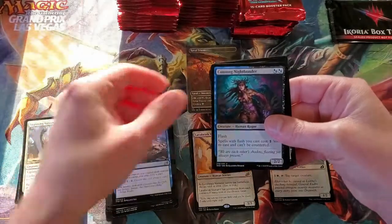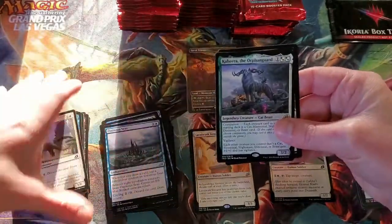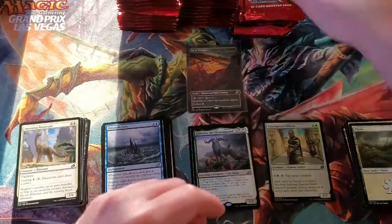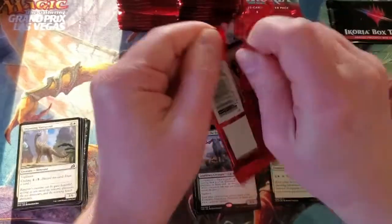Reconnaissance Mission. Hunting Night Bounder. Ominous Seas. And Kahira the Orphangar — that's a really cool looking creature. Got our land.